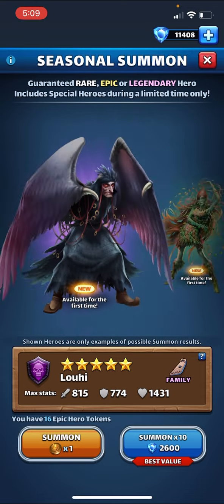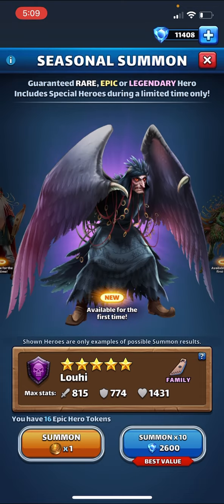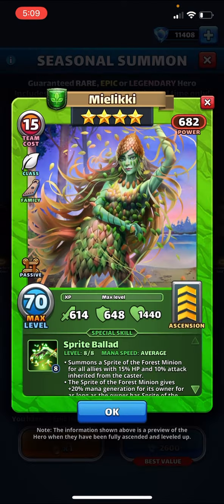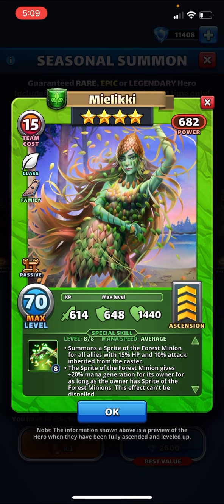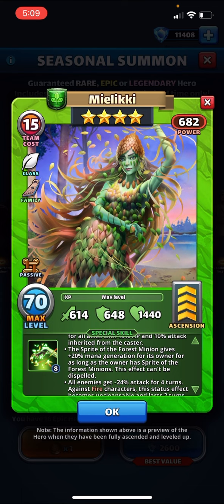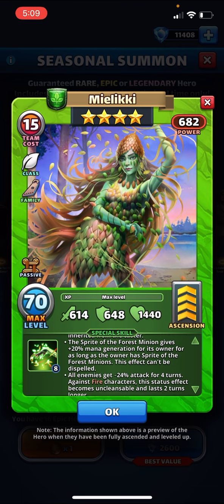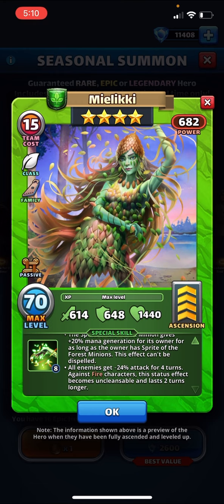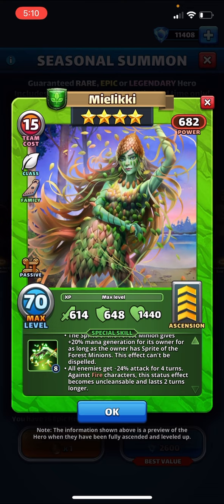Everyone loves dispel before hit. Average speed, gives a minion with plus 20 mana generation as long as the owner has it, can't be dispelled. All enemies get minus 24 attack, two turns longer on fire characters and uncleansable.